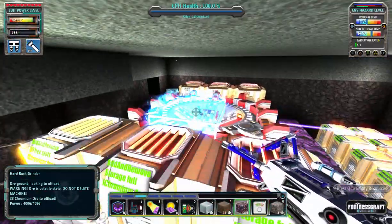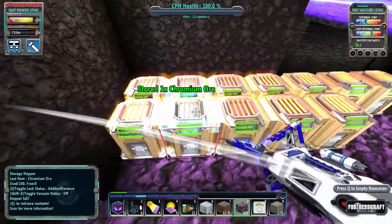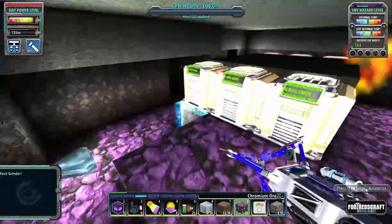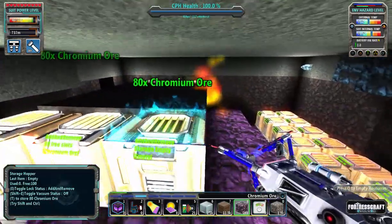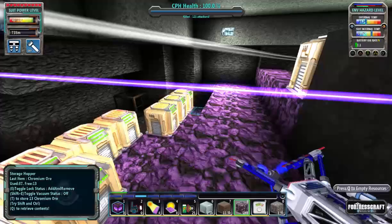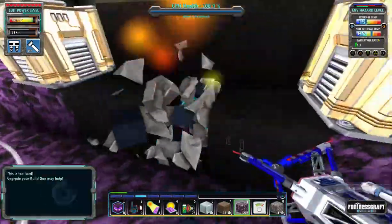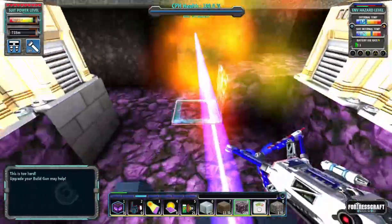As soon as this offloads its amount, it will destroy itself. There it goes — destroys itself and the ore that it was mining. So once all the ore is out, you can actually safely take out the rubble that's left, just like that.